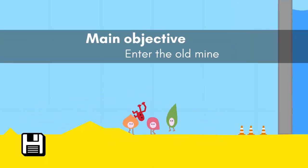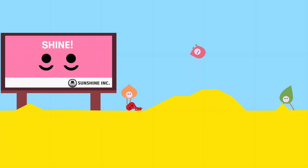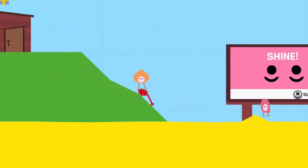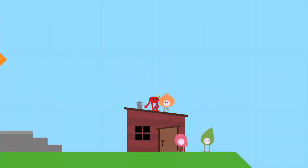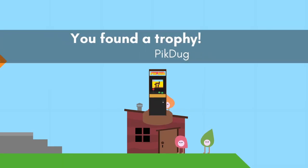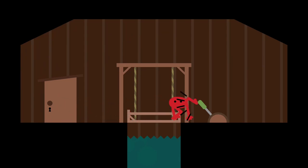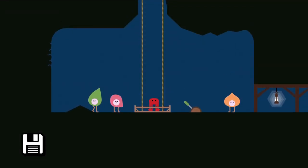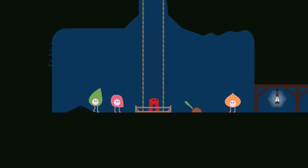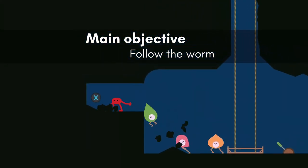When you return, head left and collect the pig duck trophy on the roof of the cabin. Enter the cabin and once inside kick the lever to descend into the mines. When you reach the bottom of the elevator, head left and kick down the breakable wall. Inside this section you will find another dancing bug.